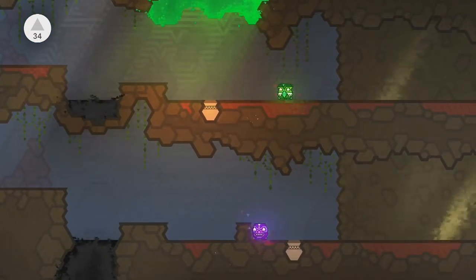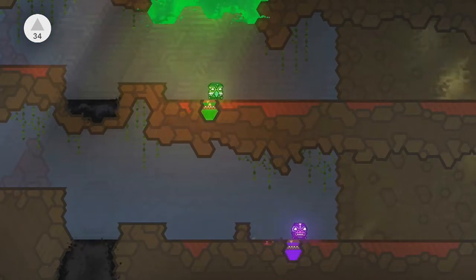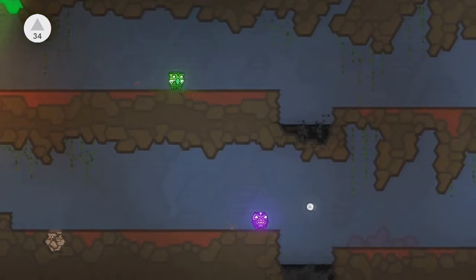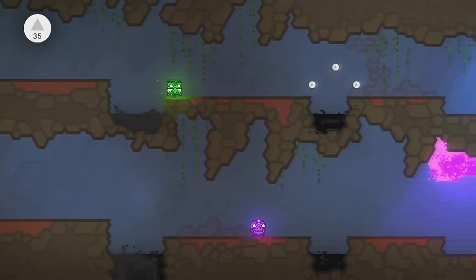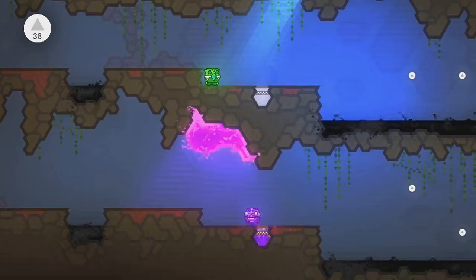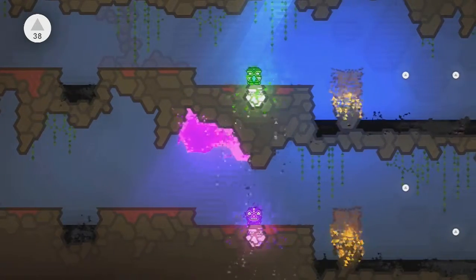The first little bit here is obviously just to split up your totems and work them through at different paces. You'll see that one is ahead of the other, so I just tend to look at the one that's coming up to the immediate threat. That's easy enough — you can pop it against the wall and push them back together.